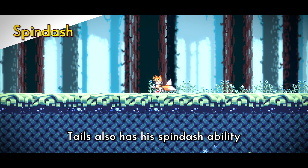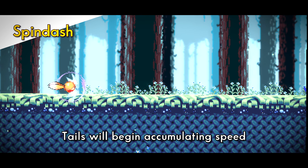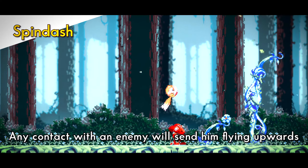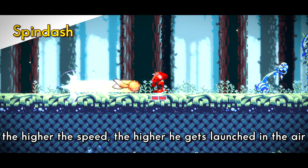Tails also has his spin dash ability. With the down button held and tapping the jump button, Tails will begin accumulating speed. Once letting go, Tails will burst forward at high speeds. Any contact with an enemy will send him flying upwards. The higher the speed is, the higher he gets launched in the air.